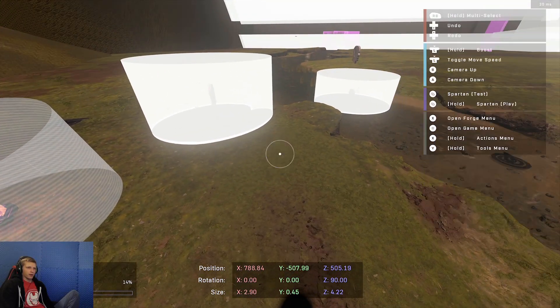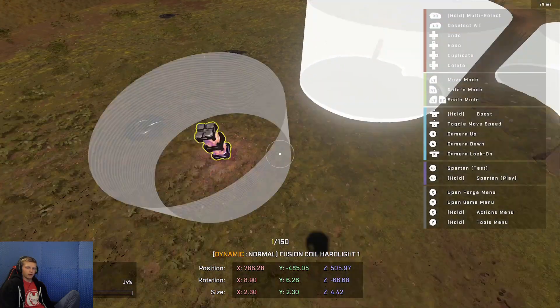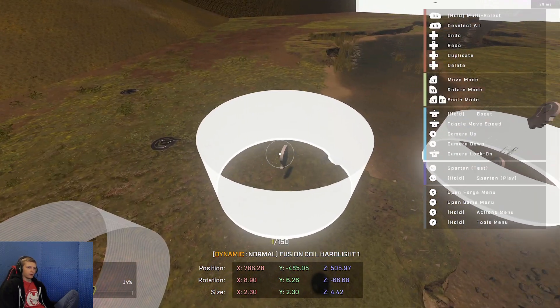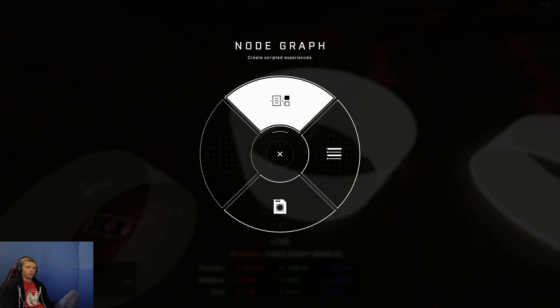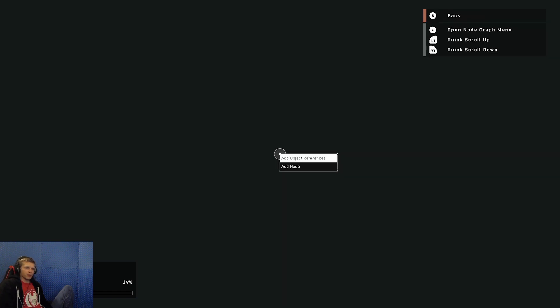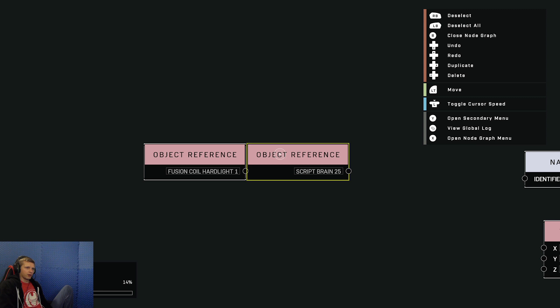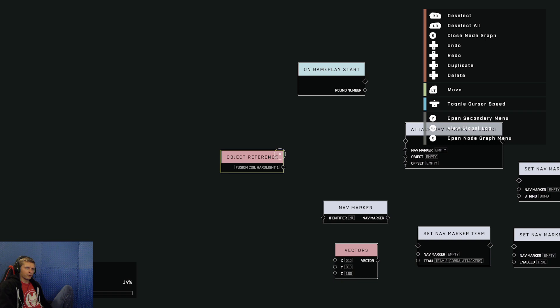I already have another one set up, so I'm going to grab the object we're wanting to reference, which is the fusion coil. I'm going to hold Y if you're on controller and go up to the node graph. Now that we're inside the brain with our two objects, we're going to add them to the script. Press Y and add object references — you get the script brain and the fusion coil. I'm going to delete the brain and drag the fusion coil over to the rest of our nodes.